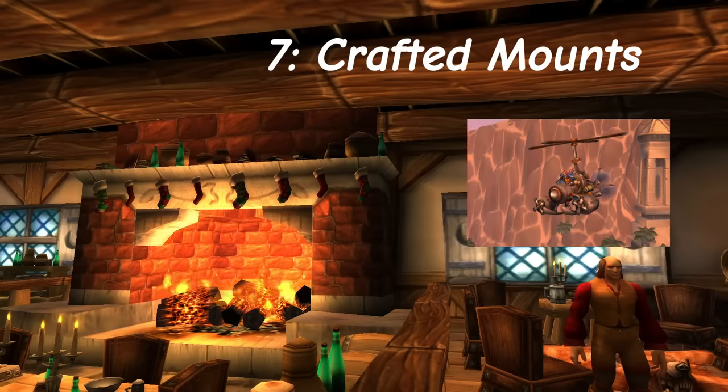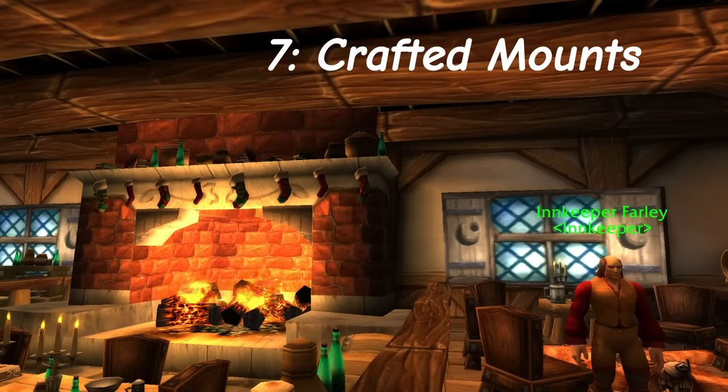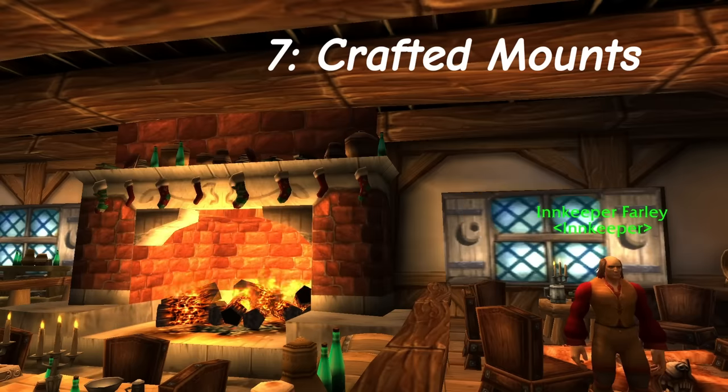The Flying Machine and the Flying Machine Extreme, as well as the Flying Carpet, sell really well and are really slept on. Make sure to check your realms for those. Not too much to talk about with this one, but just check your realms before you craft. Another one that is really good is the Vial of the Sands, but it requires quite a bit of vendor materials that are expensive. Just be sure to check your realms for the materials before considering this.